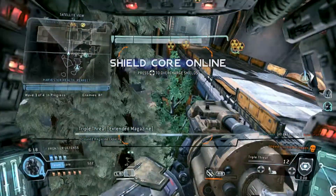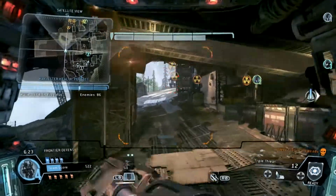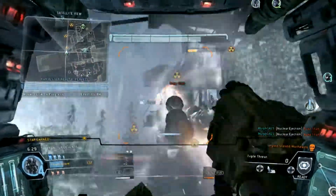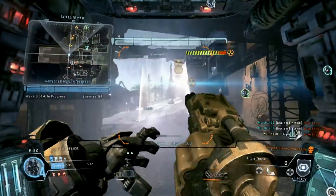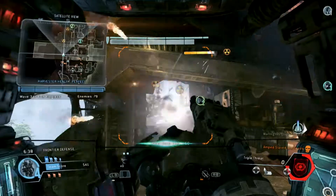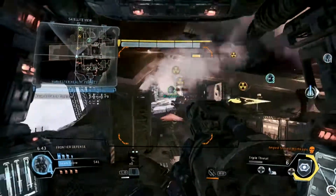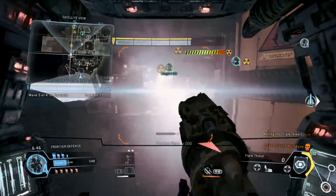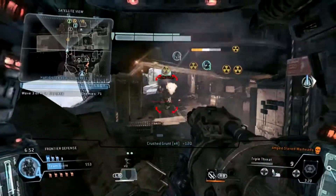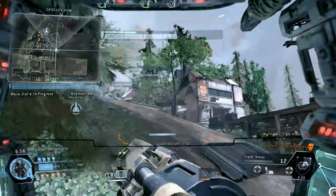Your shield core is ready. Lots of nuke Titans down there. Don't let them get to the Harvester. Warning, another fighter is attacking us. Enemy Titans activated shield core — you now have increased shield capacity. Enemy Titans down. Shield core on.